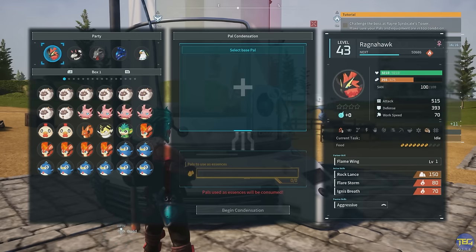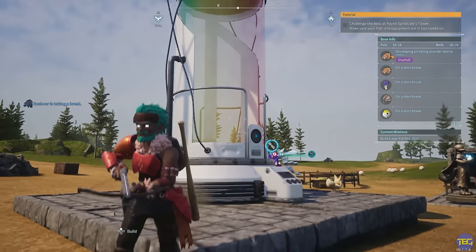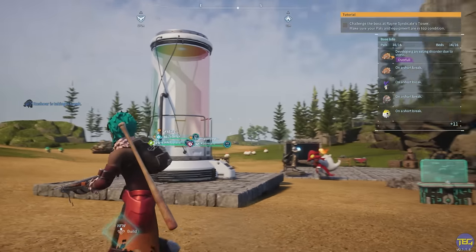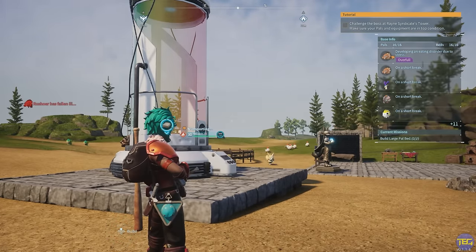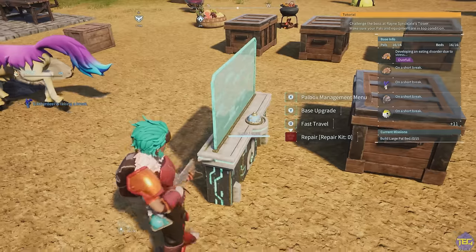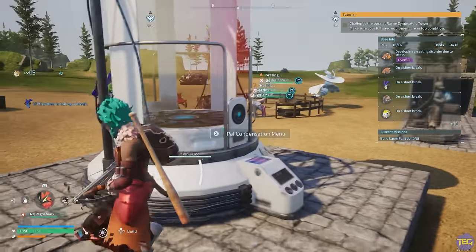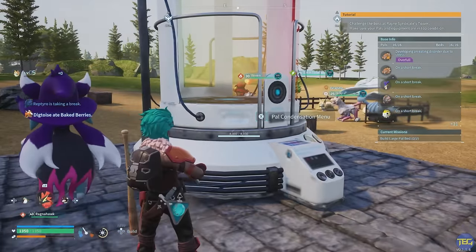What this somewhat morbid-looking machine does is power up one of your PALs by using the essence of a load of other ones. It's essentially a giant juicer — you chuck a load of PALs in, feed that to one of your other PALs, and they get stronger. To quickly demonstrate, I'm going to grab a random Vixie and show you just how it works, then go into more detail on why you should be using it.